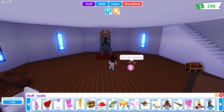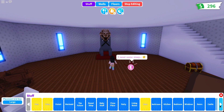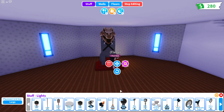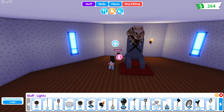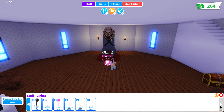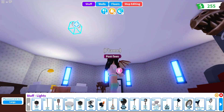We have an axe mount which we might need, but we definitely need some lights in here. Let's look at lights — we have wall torches! Let's put one here and another up on the wall. It's hard to see. We have some torches but we definitely need something on the ceiling too.